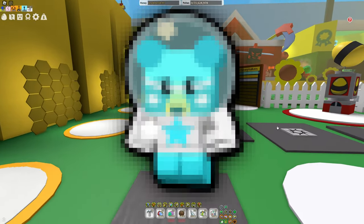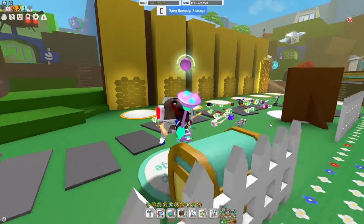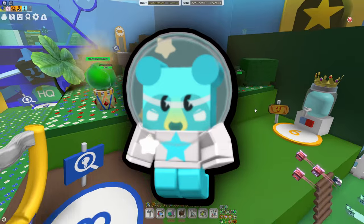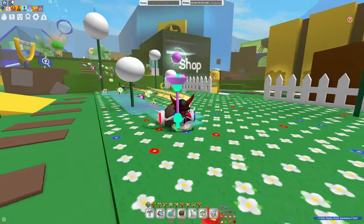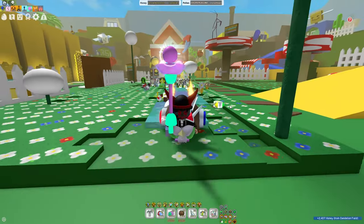Onnit just leaked a brand new Cub Buddy in Bee Swarm Simulator, so in this video I'm going to be explaining what it is and exactly how you're going to be getting it. Here's the Cub Buddy on screen. Honestly, it looks really, really cool. It actually looks like some sort of astronaut Cub Buddy, which is really weird, but that's going to come into play once I explain how you're most likely going to be getting the Cub Buddy.